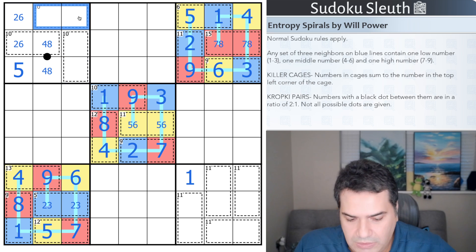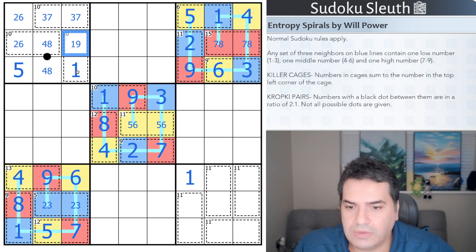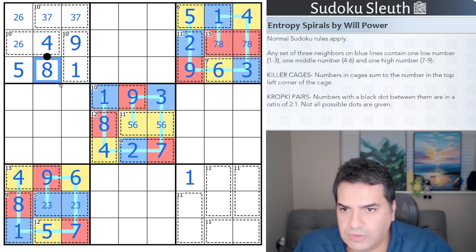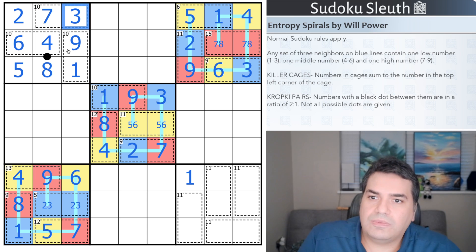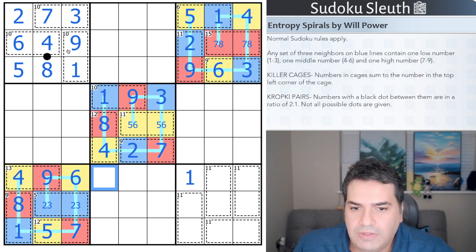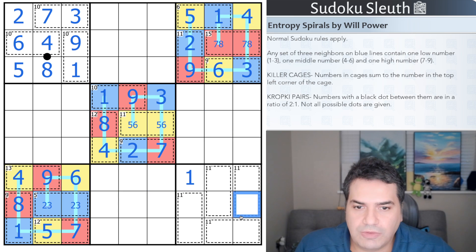Three-seven can only go here. This ten cage is one-nine — that nine forces a one, and that's a nine. Seven and eight: looking at this cell, that's a four, that's an eight, that's a six to add up to ten. That's the two completing the eight cage. Three or seven here — that's seven, that's seven, that's three. I'll need boxes three and seven to complete the elevens, then Sudoku will bring it home.